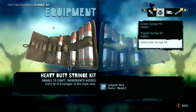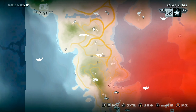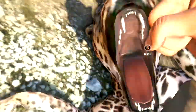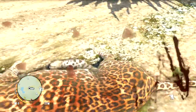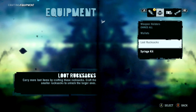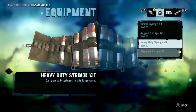For the next syringe kit, we're going to make the heavy duty syringe kit. This one requires 2 leopard skins. I found some leopards right over here. Now, leopards are pretty hard to kill, so you kind of got to shoot them from a distance. What I found was the best way was to kill them with my assault rifle — just empty your magazine on the leopard and they'll probably die and not hurt you that much. Once you've killed 2 of them and skinned 2 of them, you can make the heavy duty syringe kit by going to the crafting menu and clicking on make.